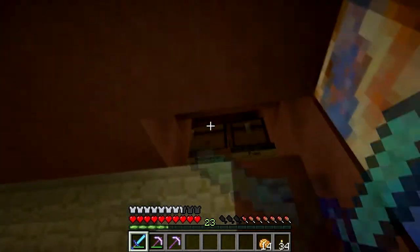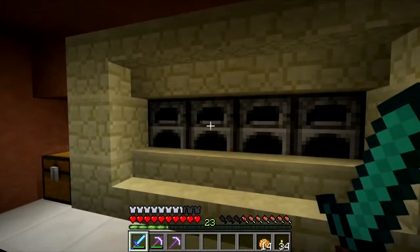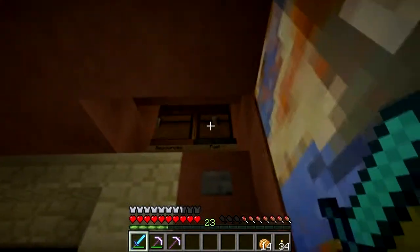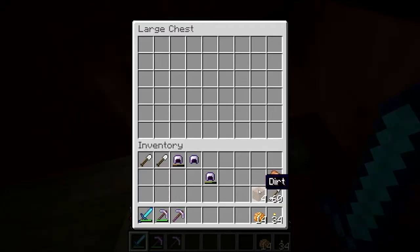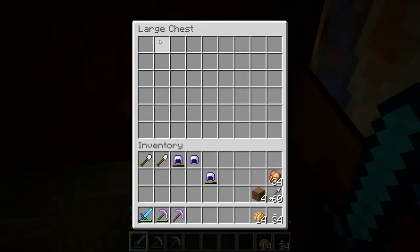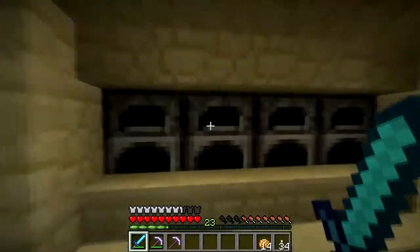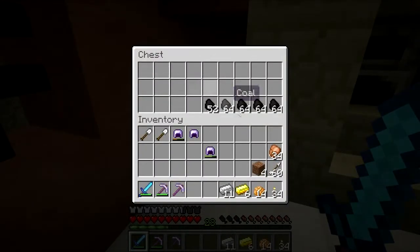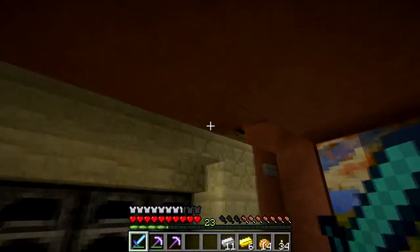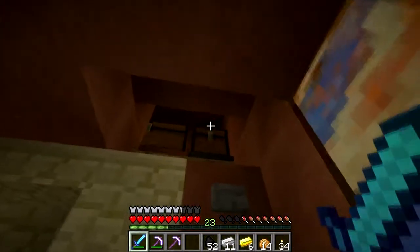I also made one of these things - if I can find the original person who made it, I will give a link. But it's one of those things where you drop all your resources, whether it be food or ore, into here, and then it drops it through all of these, and then it pumps it out right here. I've got so much coal now. You also dump your coal into there.